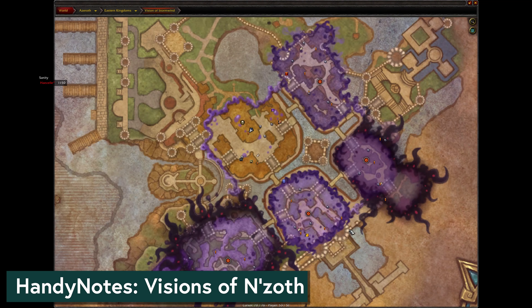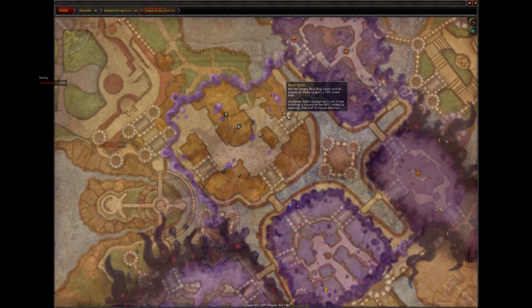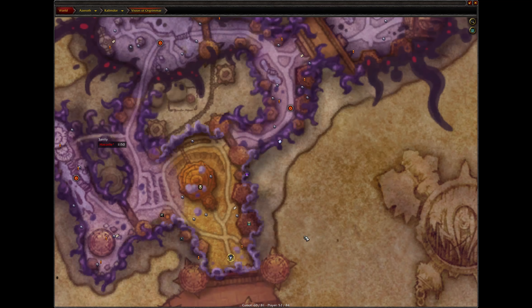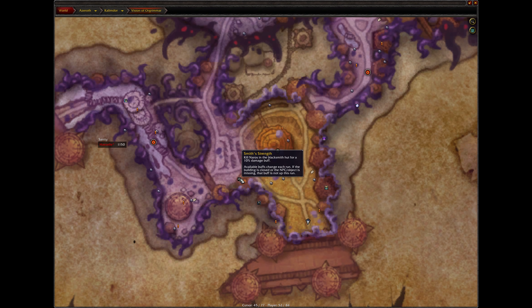The second add-on is HandyNotes: Visions of N'Zoth, which puts markers on the map of your Horrific Vision showing you where all the stuff is. This is helpful for learning where things are. Sometimes I'll have that add-on enabled in the starting room to scour the map before I go, and then I'll disable it before actually heading into the Vision because the map clutter kind of confuses me. Once you've learned where the important bits are, you don't really need it anymore.